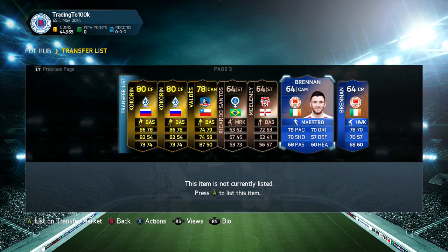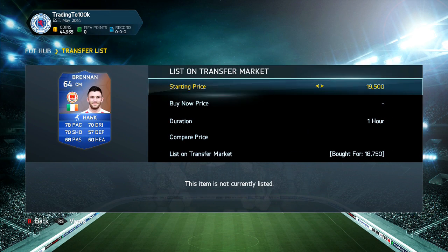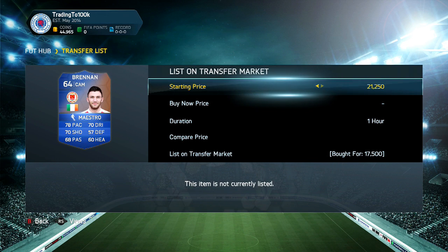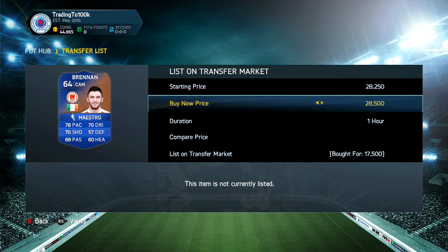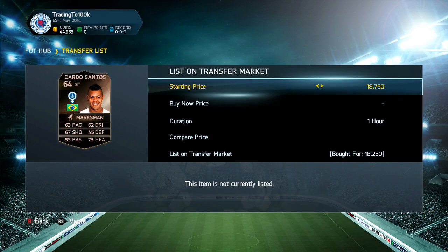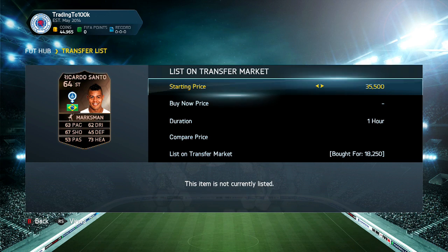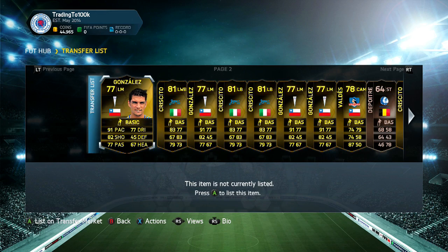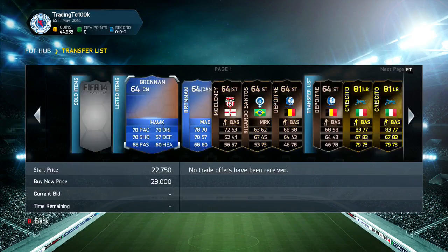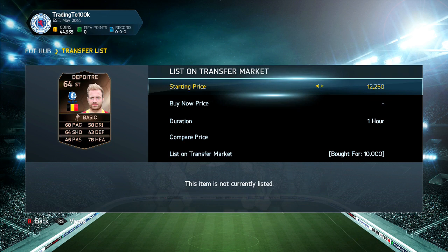Alright guys, time to list the players. For Killian Brandon, I'll list one for 23,000 coins and the other for 28,000 — so the 23k one looks like a great deal. That's my market manipulation method. McSunley is tricky; I'll go with 18k since he's the only one on the market. Ricardo Santos — the next cheapest was 50k, so I'm going for an audacious 36k. If he doesn't sell, I've got plenty of leeway. Finally, Depoytra: listing one at 15k and the other at 20k, so the 15k one looks like a really good deal.